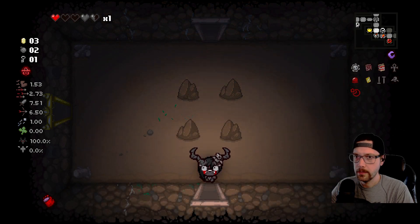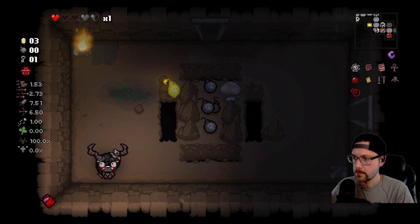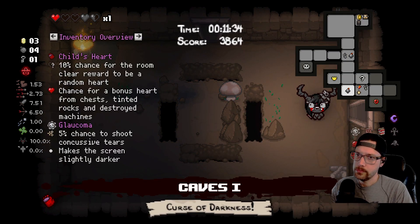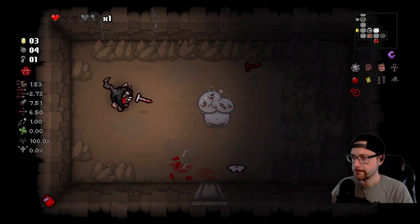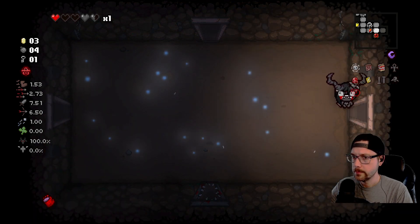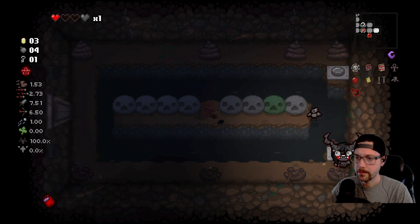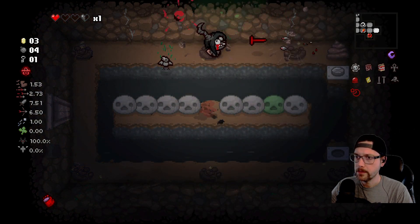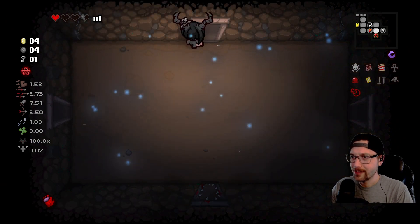And we can grab these bombs — two bombs for four bombs. Need a couple more cents. There's another one up here. This room is terrible, I don't ever remember this room. That's a tears rate check — you don't have any tears rate.